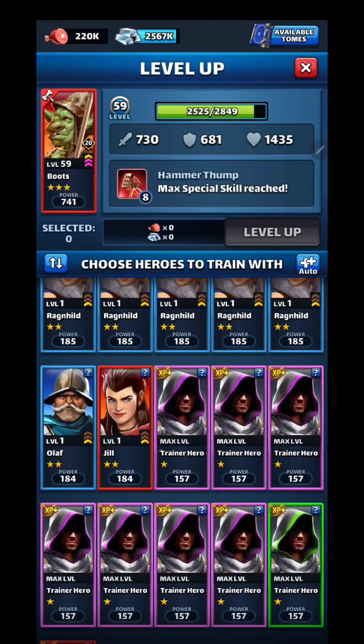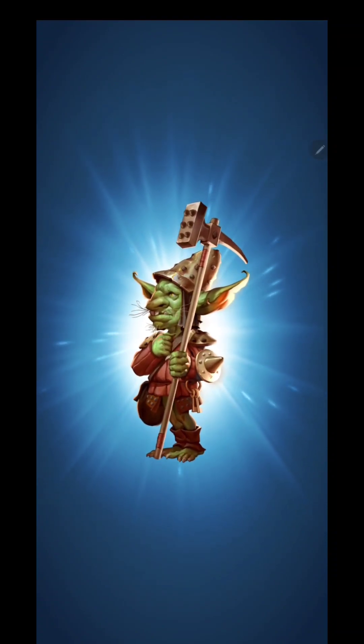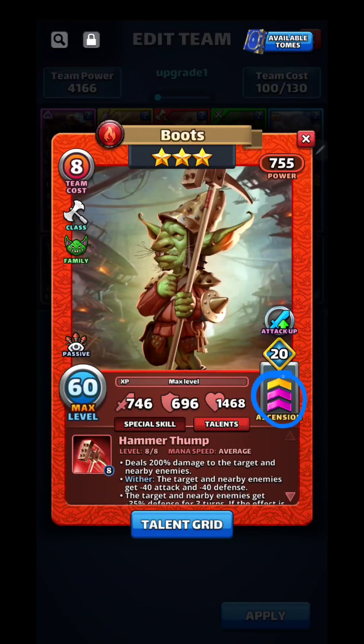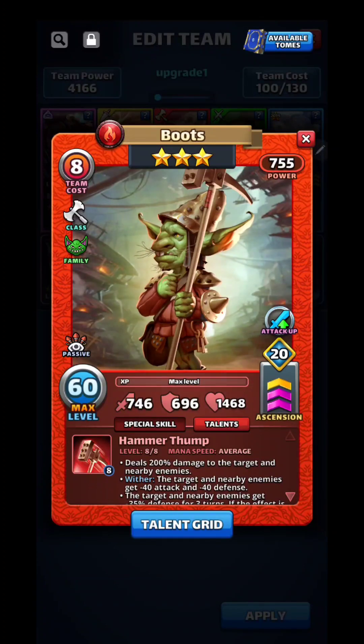Let's take Boots up to 60. That is double limit broken. Now he gets, at the start of each battle, plus 20% attack for 6 turns. So that's 200% damage at 746 — so that's almost 1,500 damage to the target and nearby, so up to 3 possible targets. Not bad for a 3-star.